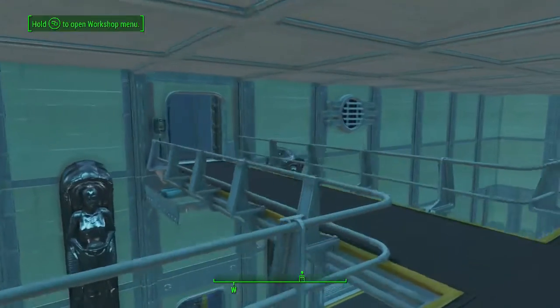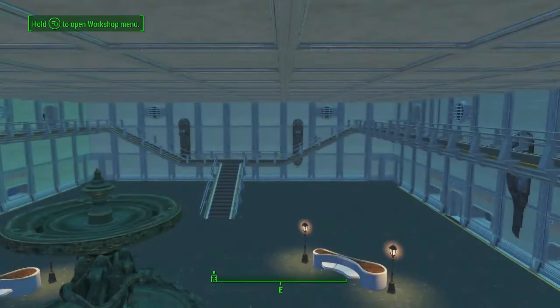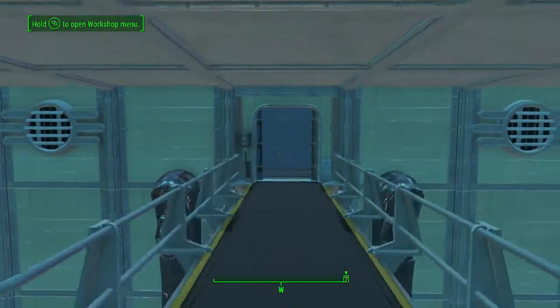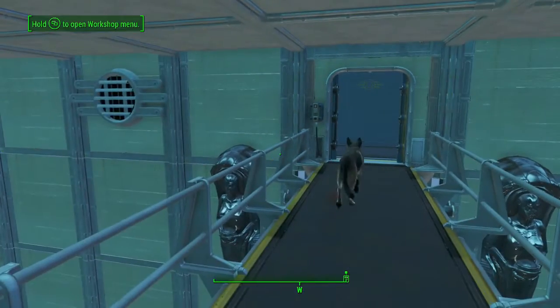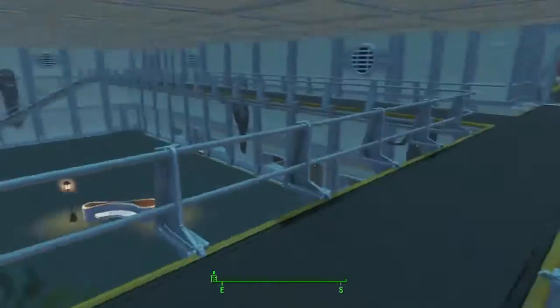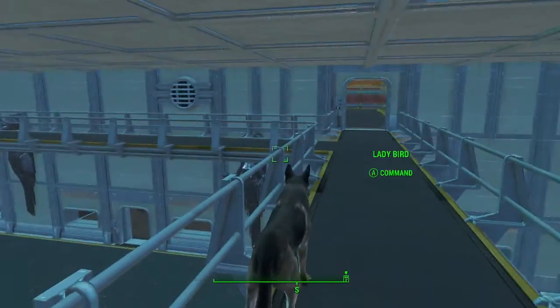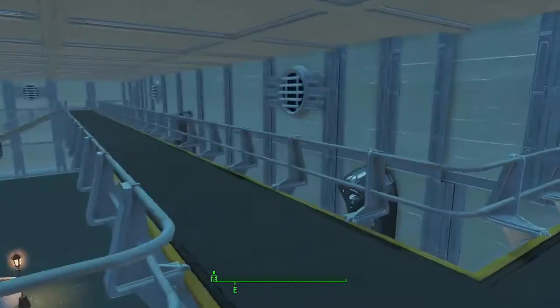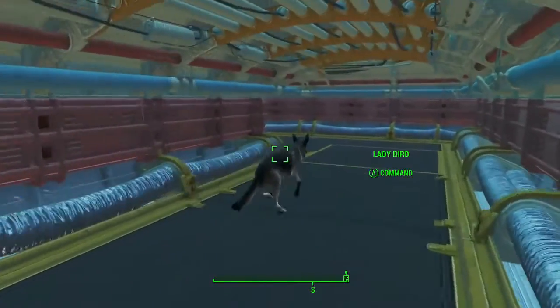A couple of tips on building this: if you want a similar layout with an area below and a balcony up top, I recommend stopping your lift at the mid level and building above first. You always want to work your railings from above — don't start from the ground, it never works out as well. It's much easier starting from above. Now going into the first room, this hallway takes us to the war room.